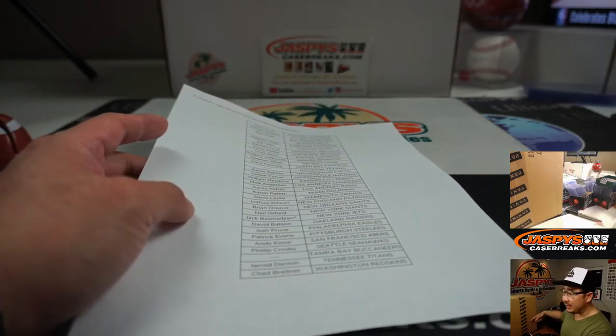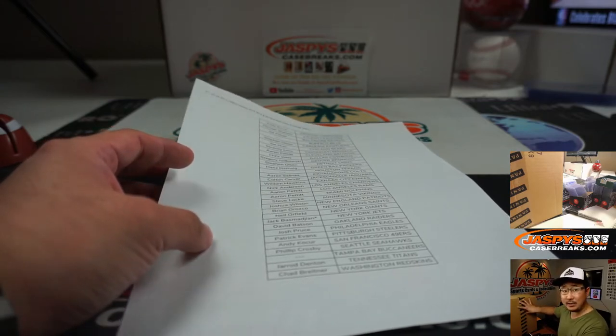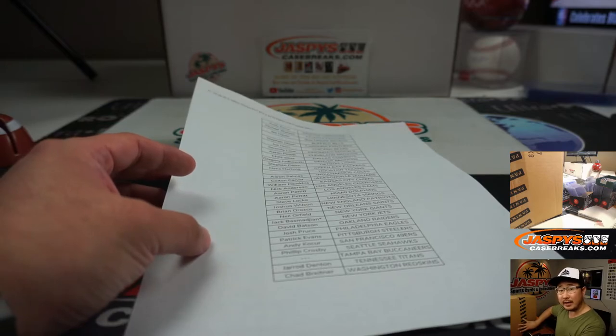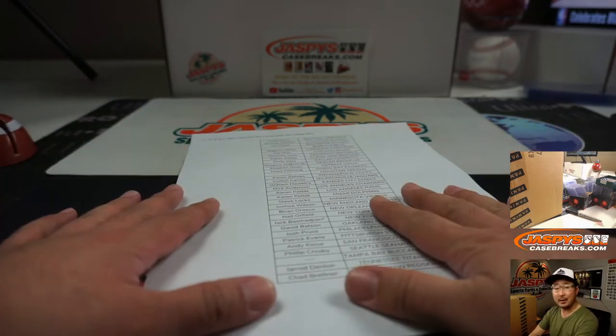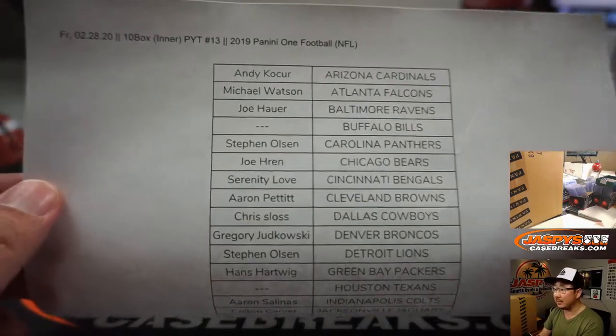There are two inner cases in here, so in that particular break, one of the inner cases will be a random hit break, so you're guaranteed something. The other inner case will be a random number block break, which everyone's familiar with. But that's on JaspiesCaseBreaks.com — let's do pick your team 13 first, ten box inner.